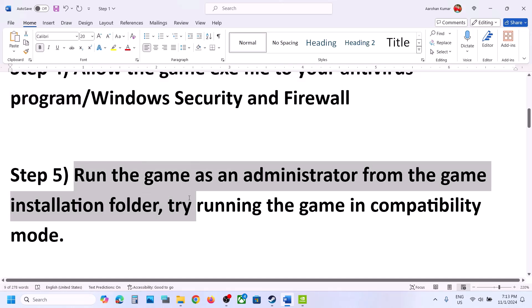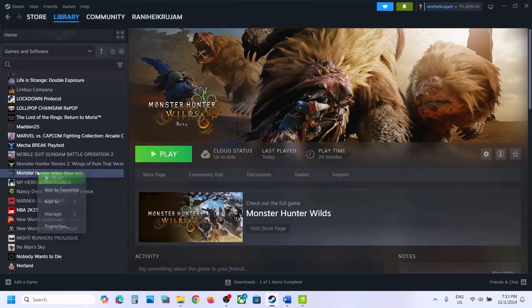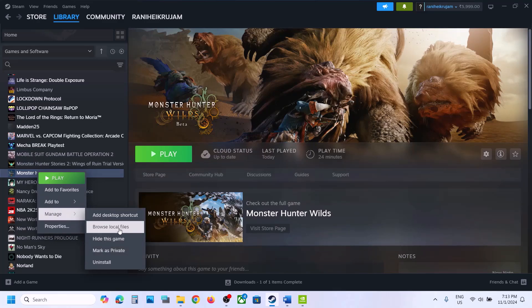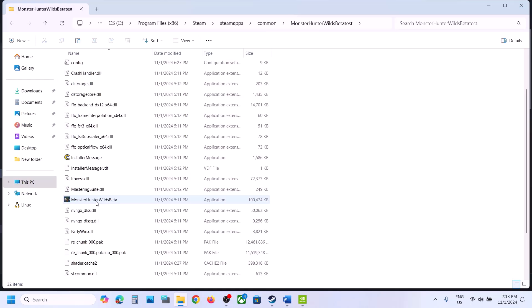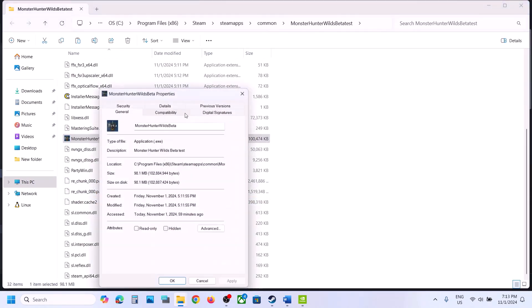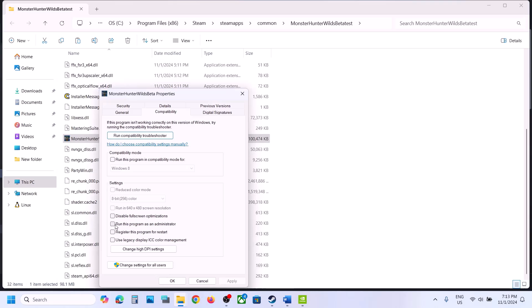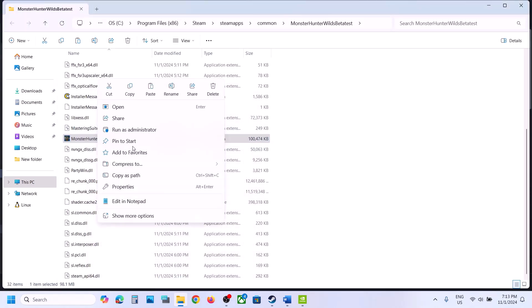The next step is to run the game as administrator from the game installation folder. Right-click on the game, select Manage, click Browse Local Files, find the game exe file, right-click it, select Properties, go to the Compatibility tab, and put a check on the box which says Run This Program as an Administrator. Hit Apply, click OK, then double-click to launch the game from here.